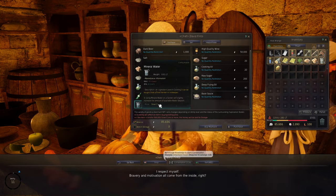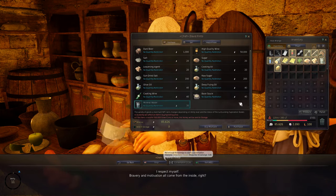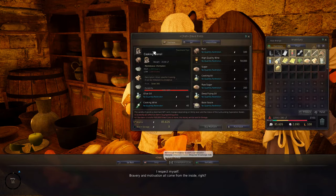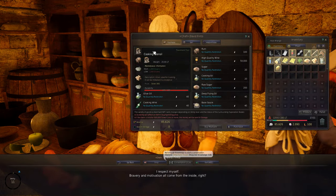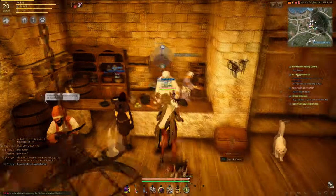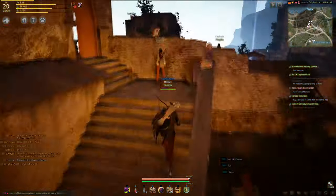In addition to the five potatoes, you're also going to need the cooking utensil, which you can buy from the chef for 1000 silver — pretty cheap. Don't buy it from the marketplace; people might try to bamboozle you.